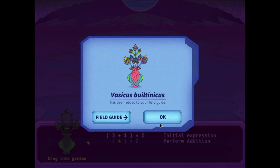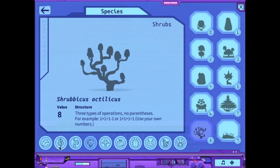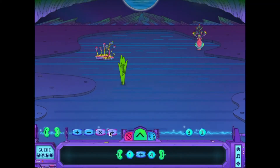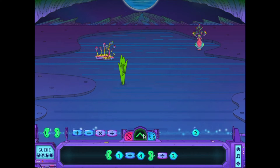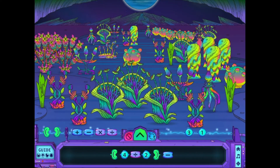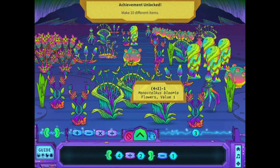Players can consult the field guide to see what items they've already unlocked, as well as for hints on how to unlock other species. Aim for expressions that create integers 1 through 9. Otherwise, you get weeds. Explore different ways to create expressions and fill your planet. How will yours look?